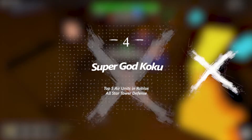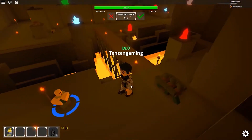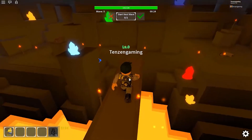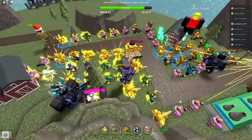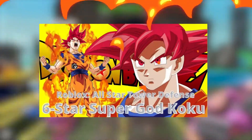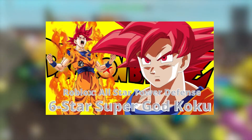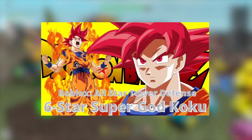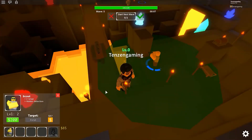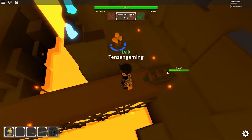Number 4: Super God Goku. Next up, we're going to talk about one of the strongest air units in the game. Super God Goku is a 6-star hill and air-type unit based on the character Goku in his Super Saiyan God state from the Dragon Ball Super series. The character evolves from Ultra Goku. Super God Goku can be used as a fusion unit for Gogeta or Vegito. Super Saiyan God Goku was the second 6-star unit based on Dragon Ball Super characters added to the game.